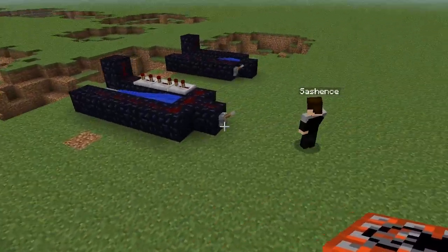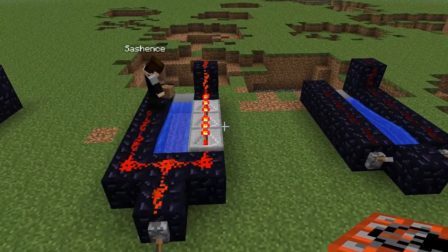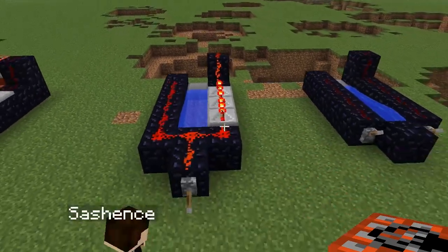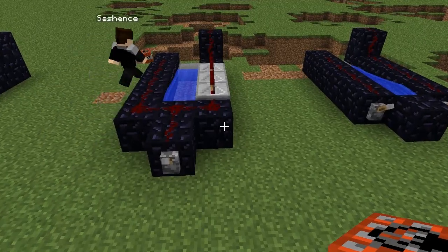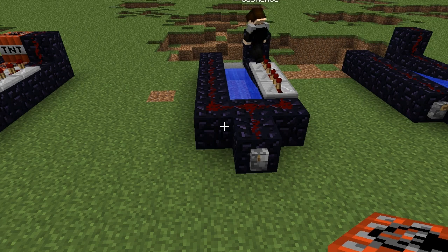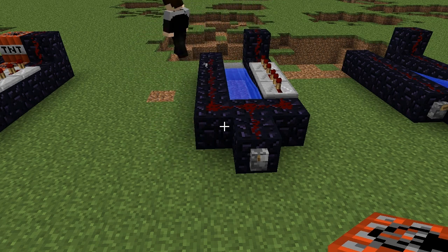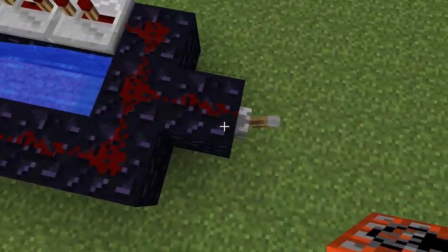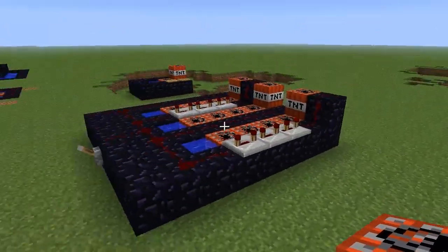I need to say something: when you turn it on, don't forget that it has delay. After you use your TNT, don't place TNT right after you trigger it off because it needs some time to turn off because of the repeaters. If you place your TNT here right after you turn it off, it will start burning and that won't work. You need to wait a little bit until you're really sure that your power is off — because if you do it too quickly, you can blow yourself up.